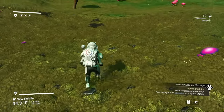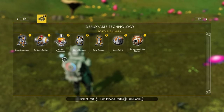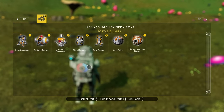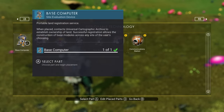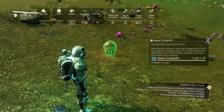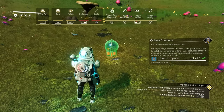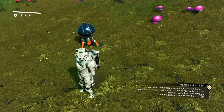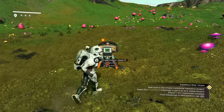So let's build one right over here. In order to build your base, you're going to need to go up on your D-pad - press the up on your D-pad and it'll bring up your building menu. Hit the base computer, select that, and now you can put it anywhere you want. We're going to put it down right there.